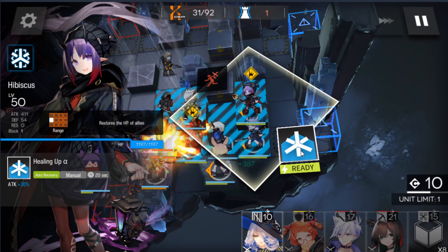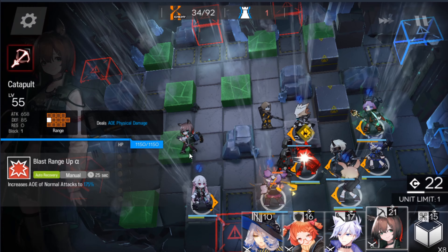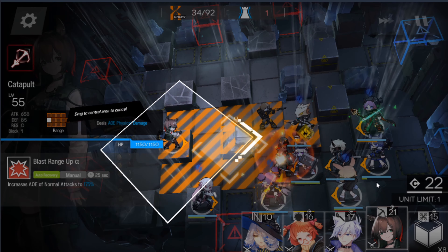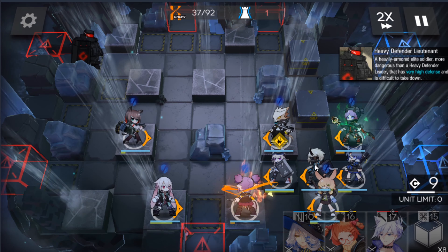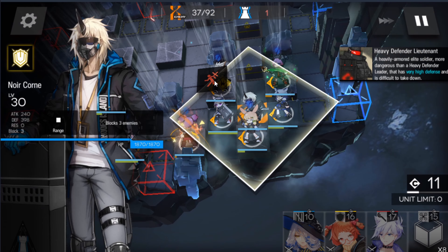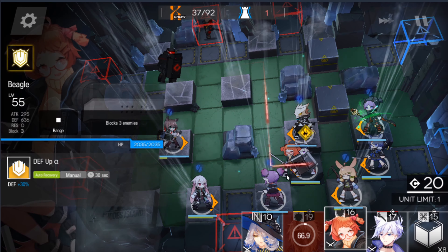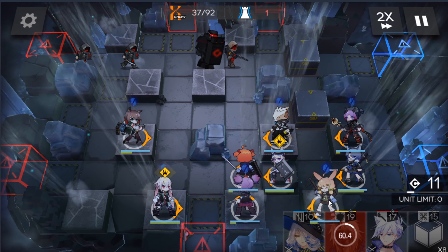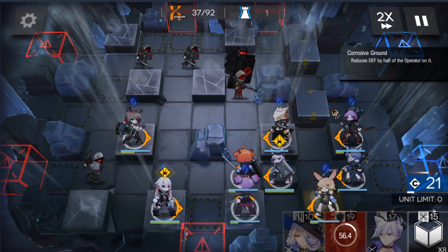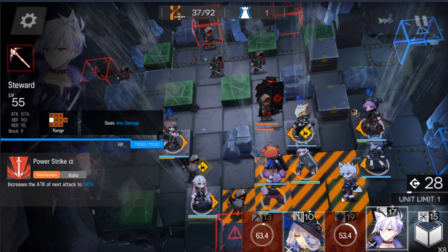Now you just want to activate all the skills as fast as you can — you want to kill everything as soon as possible. Now you want to drop your Catapult down here. Next, you want to take out your Noir Crone and place your Beagle here. And now you want to take off your Cruise and place your Steward over here as well.